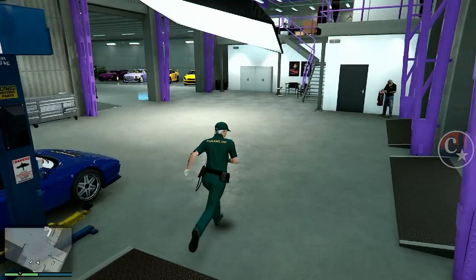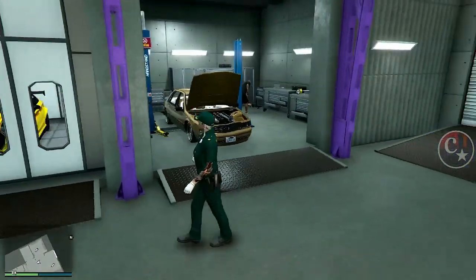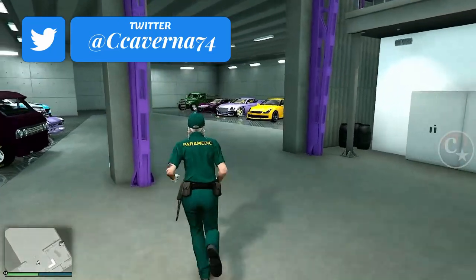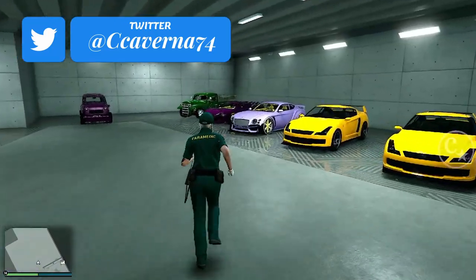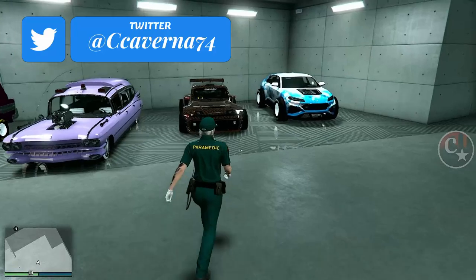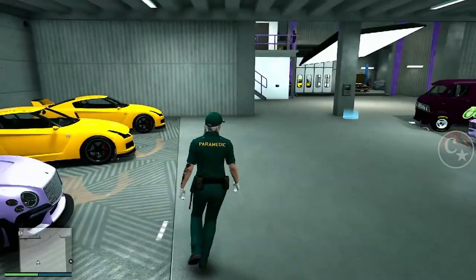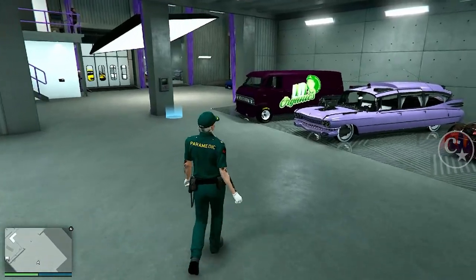Chegando aqui dentro, você tem que ter, obviamente, o carro que você quer mandar a tunagem. E tem que ter os veículos disponíveis aqui também, como os carros de cliente. Exatamente. Então você escolhe o veículo que você quer mandar a tunagem.